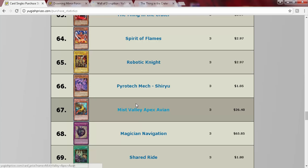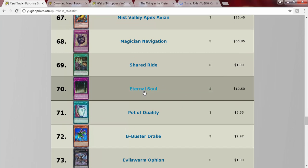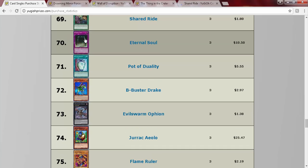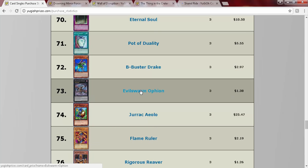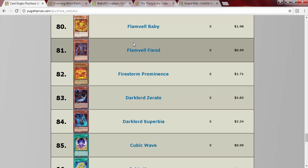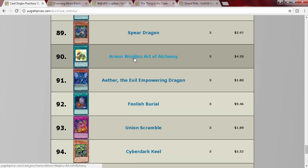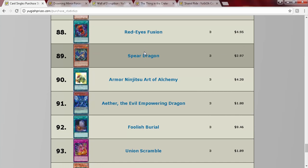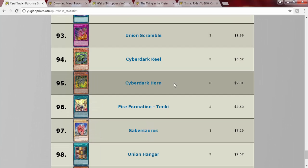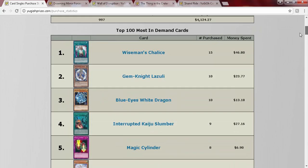Apex Avion I can chalk that up to Capital G. Shared Ride - haven't seen that card in a minute. Eternal Soul is really cheap - it was about 20-30 dollars on release. Somebody literally bought a whole fire deck. Dark Lord, Zerado, Superbia, cubic stuff, Red-Eyes Fusion, Union Scramble, Cyber Darks - looks like somebody's building ABCs. That is the end of the purchase statistics since the 17th.